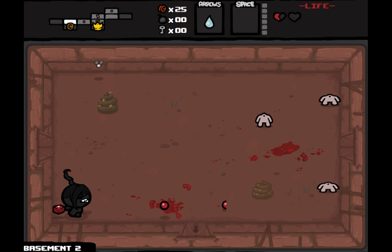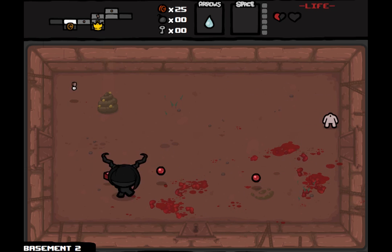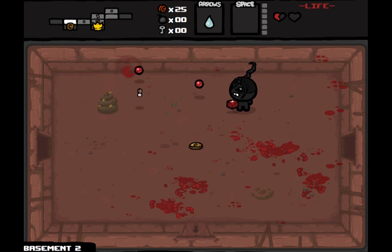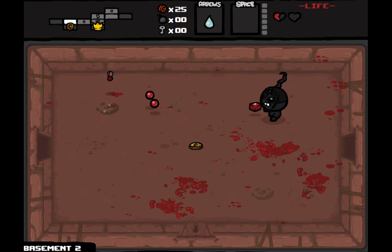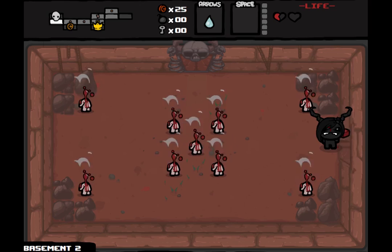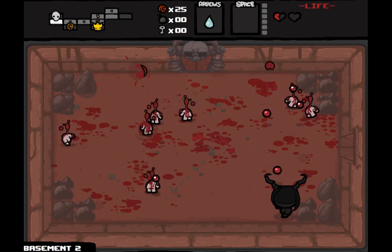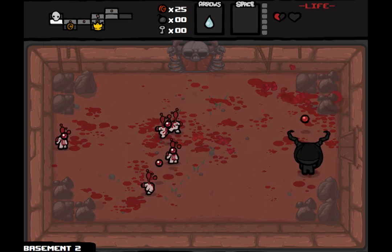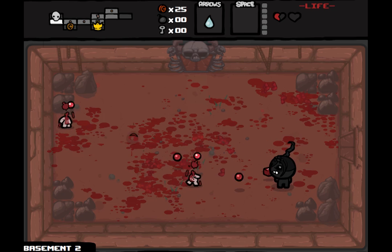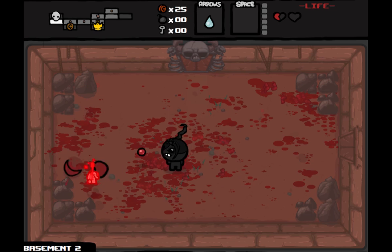We're going to need to find a source of health fast. We barely dodged death within a pixel there — I'd say that was more luck than anything. We really need to find some health. If we don't find some soon, we may end up having to pick up the Tick.